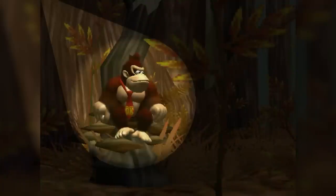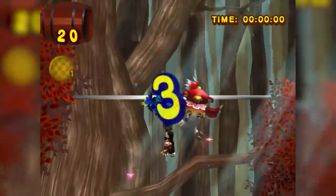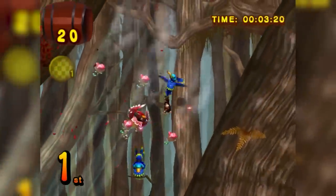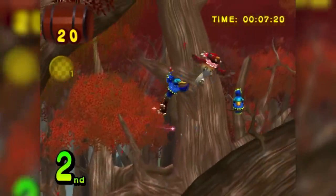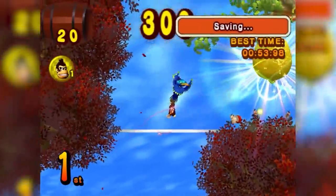After beating a couple more levels, we reach our first race level in the Lemon Kingdom, which is quite different from most racing levels in platformers. We don't have to win, but winning gets more bananas. Bananas aren't really a thing during the race, so the only focus is winning so we can get the most bananas possible. By winning, we get 300 bananas and head to the next level.